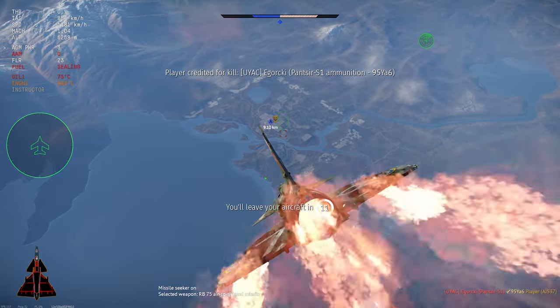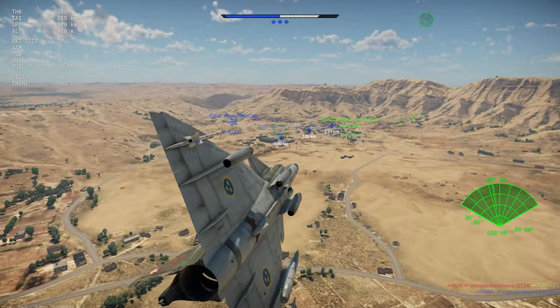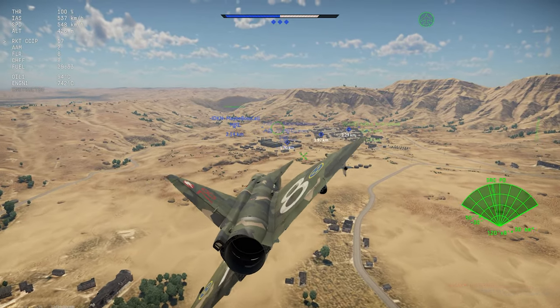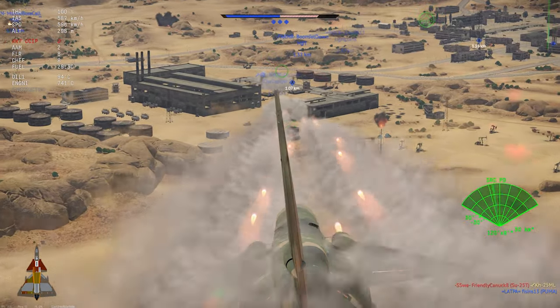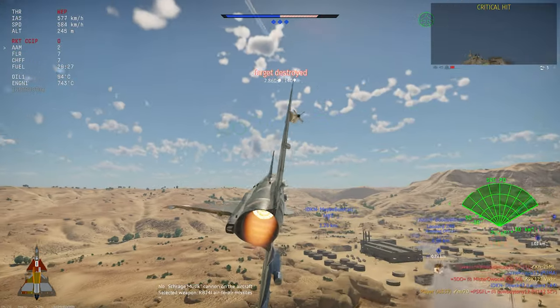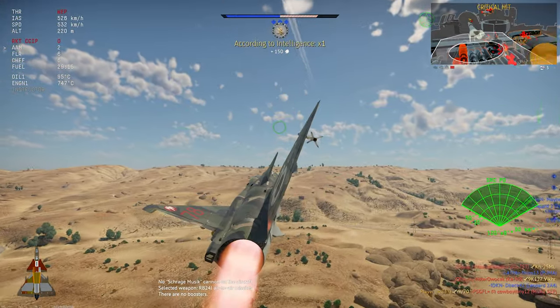Flying in and doing low-altitude attacks with the rocket pods can work, but as usual, it's very high risk and it depends greatly on using map terrain features for cover, so be careful.